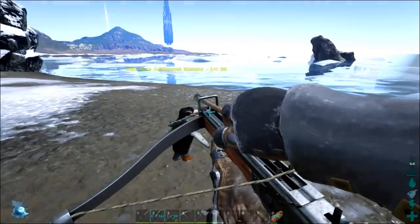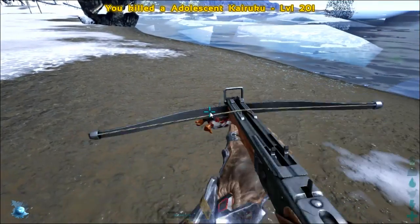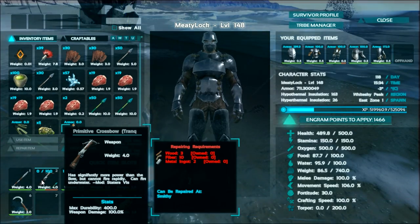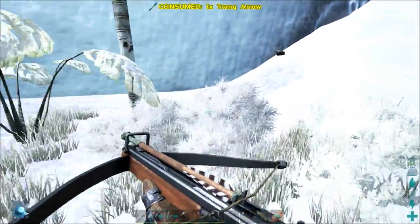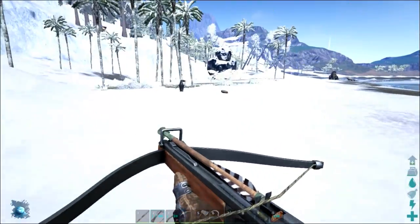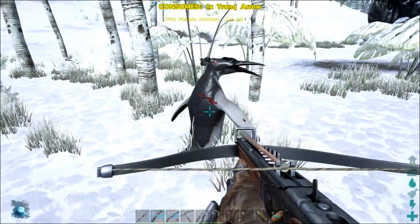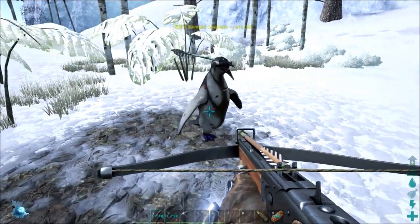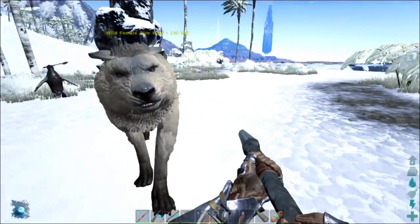Am I gonna murder him? Yeah, I killed it — dang it. Is it because I have a primitive crossbow and it just doesn't do enough torpor or something? I'm murdering everything I shoot at. This level 60 should be doable, but I just killed a little baby. Let's just wait a second and see if he passes out — we don't want to murder him. He has a tranq arrow in his face right now.